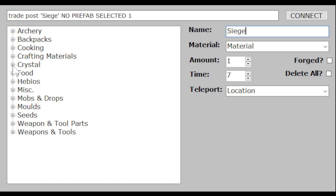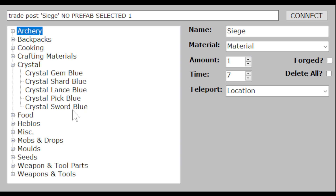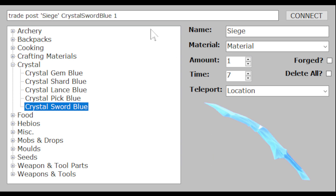There's no prefab selected, but if you go through the organized list and choose an item, this is what it would send to your postbox. You'll notice some items have previews — not all of them do. I will slowly add more over time or update some images to be clearer.